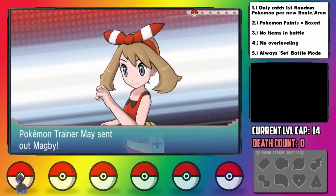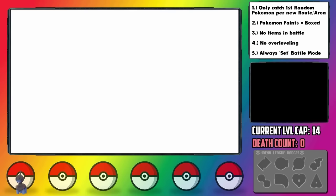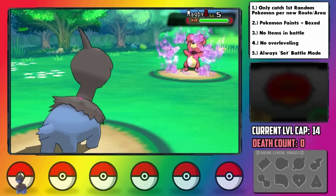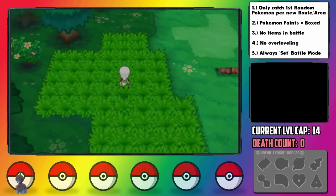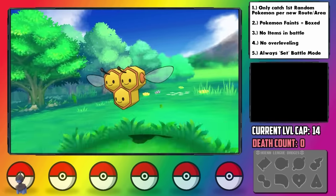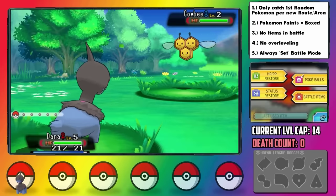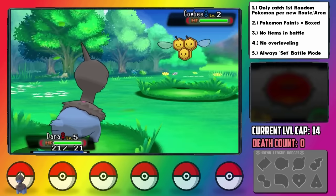On Route 103, we've got our first rival battle with Mei, and whatever starter she gets is going to be the one that sticks with her, and it ends up being a Magby. I feel like we can account for that as we quickly end our hopes and dreams. With Pokeballs now in hand, it's time to set off on our adventure and find our first wild encounter. Oh god, why? A Combee, and a male, which means it cannot evolve. Our very first encounter can't evolve. I can't even.